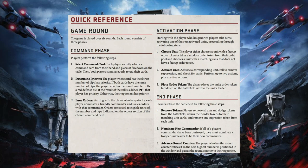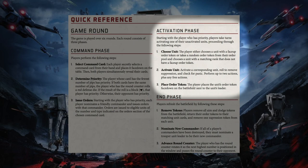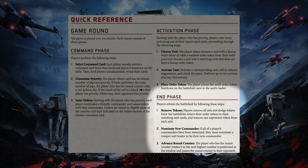To get started, Star Wars Legion is broken down into game rounds, and each game round has three phases. You've got the command phase, in which players choose which units are going to activate first and issue commands. You've got the activation phase, in which players alternate turns activating units, and then you've also got the end phase, which is a clean-up phase as you finish off what's going on.